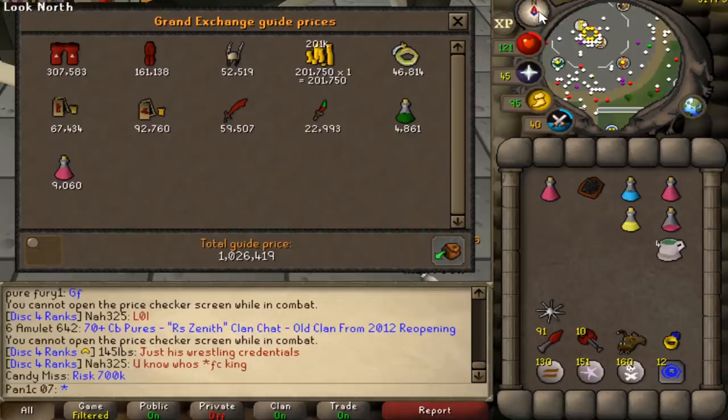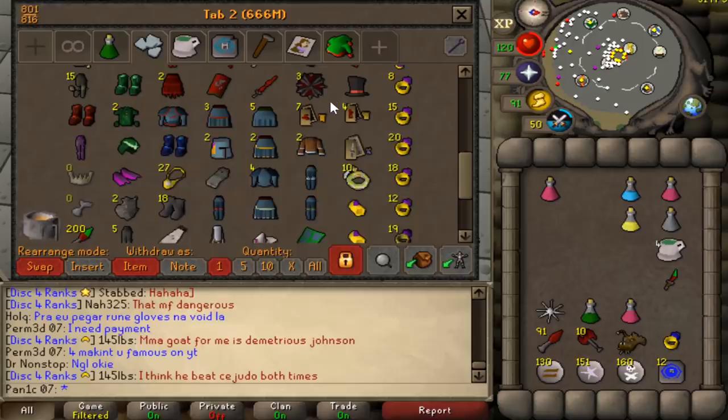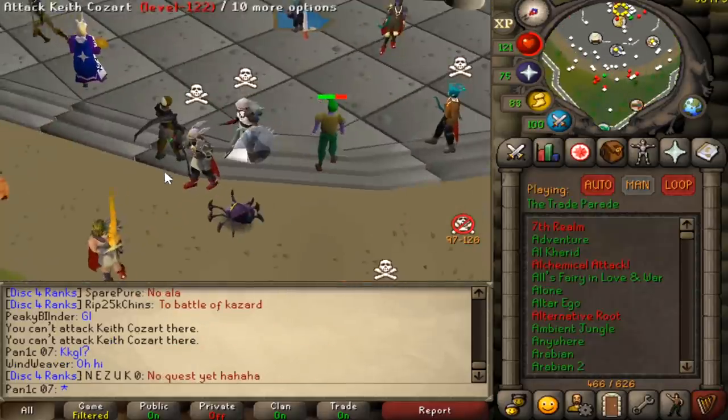It's still one mil, but I thought he'd be risking so much more — what a fake Dragon Lord. On the bright side, that is dragon legs number nine and we now have seven dragon ornament kits, pretty cool. What is this guy wearing — is he actually PKing?